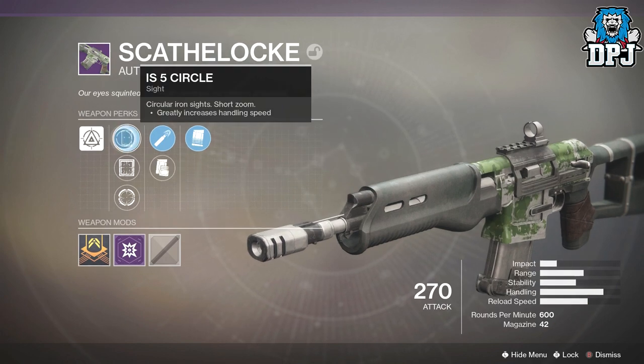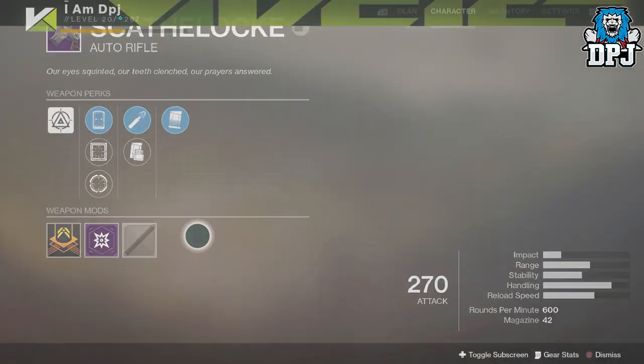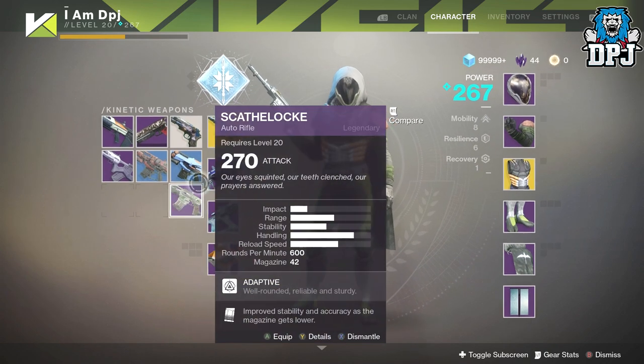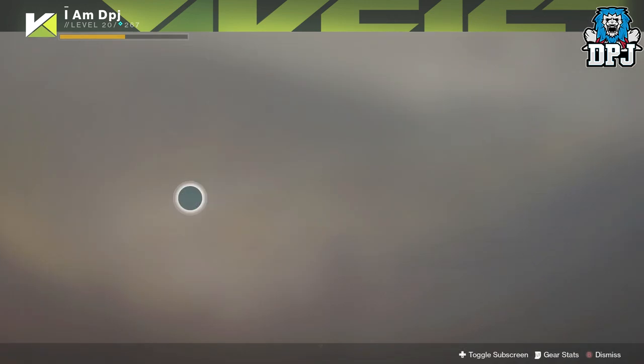The Scaphlock — so we've got Under Pressure, High Caliber Rounds, Tactical Mag, and three sights. That's a 272 so it's still too high, but I don't really like hand cannons in this game especially because I'm playing mainly PvE now. I want something that just drills them and an auto rifle would do that much much better.